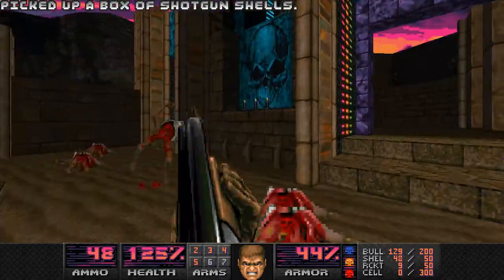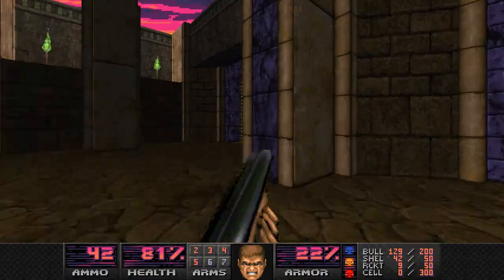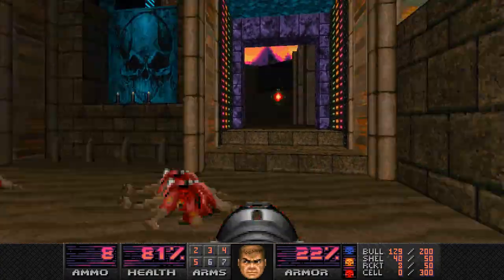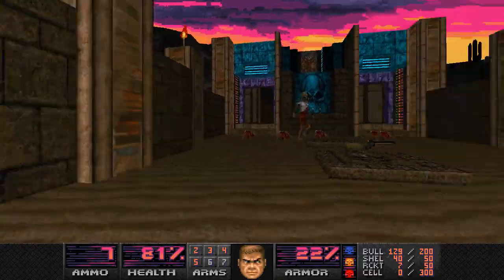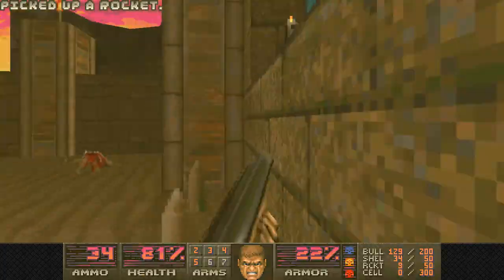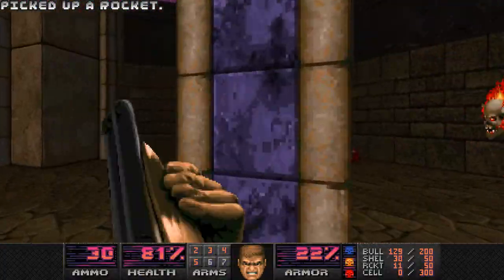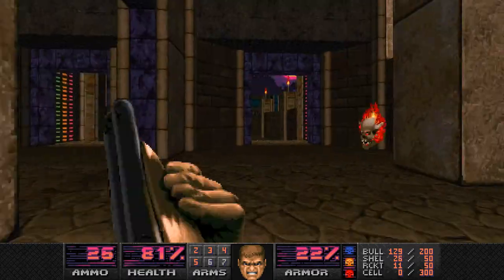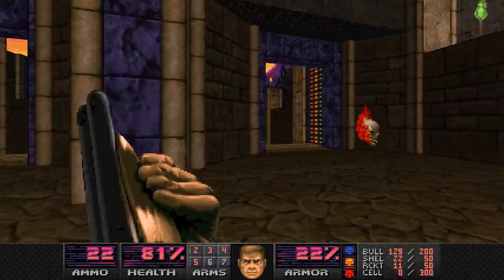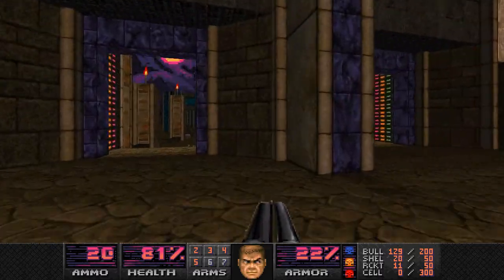If you want to make a dull encounter interesting, just put Revenants in. Even if it's just dudes coming in from the doors, it's a challenge if they're Revenants — you have to dodge, and the rockets are tricky to dodge. Also, I made the mistake of getting too aggressive on the Pain Elemental. You always think they have to be the highest priority because they create new enemies, but consider what's actually hurting you. I made a mistake there, but I didn't pay too much for it.